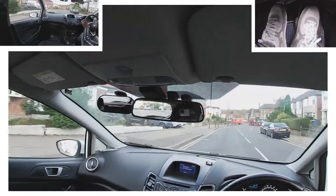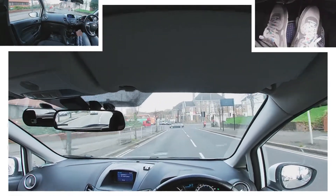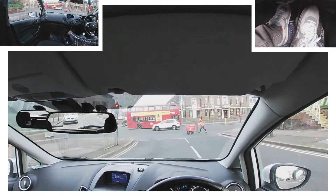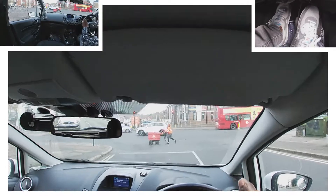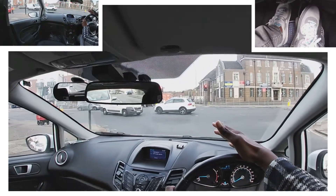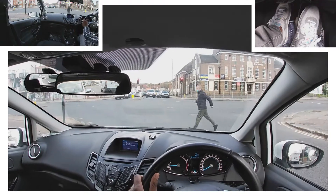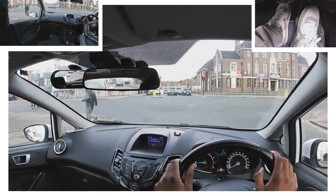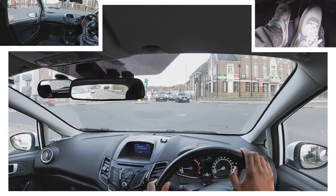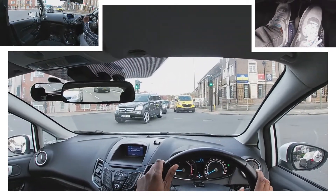Turning right at these lights — centre mirror, right mirror, signal, braking really early. I'm in third right now so I'm going from third straight to first because the light is red. I'm positioning myself to the right of this junction — not to the left — so that once I go forward into the middle people behind me can still go past without blocking cars going straight. There's a car in front turning right too, so we'll go side by side, passenger side to passenger side.